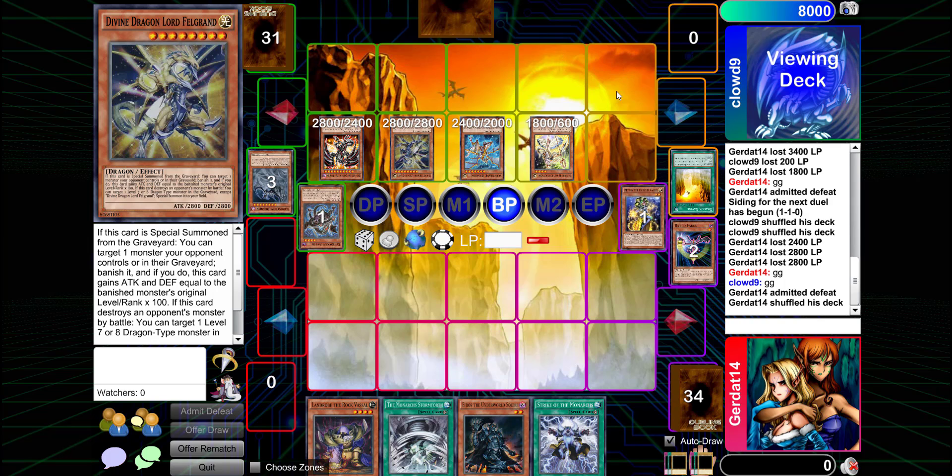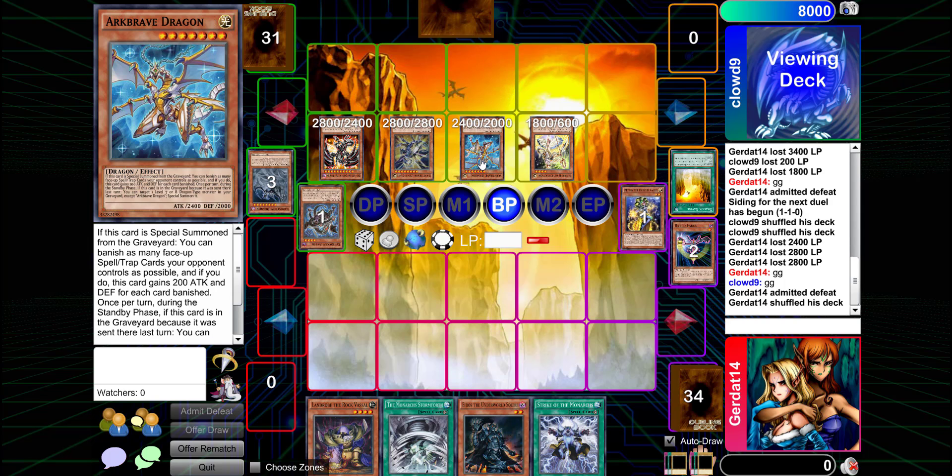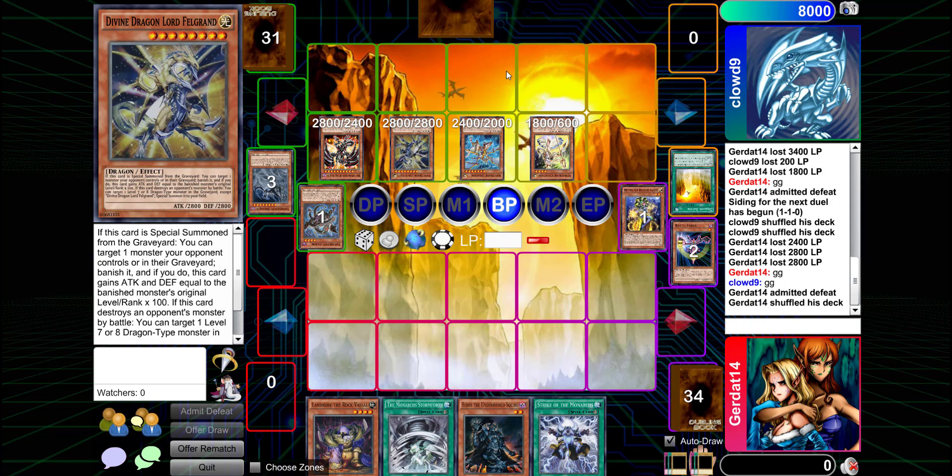How would I make the deck slightly better? I don't really understand the Lightsworn inclusions — I know they're there to send as many cards from my deck to the graveyard as possible, hopefully including high-level useful dragons. But they clash with the deck's strategy. I think better defensive options could replace them, since there aren't many defensive spells — mostly spells that negate monster effects or destroy spells and traps, but nothing for monster destruction. The deck mostly wants me to use high-attack dragons to overwhelm opponents.